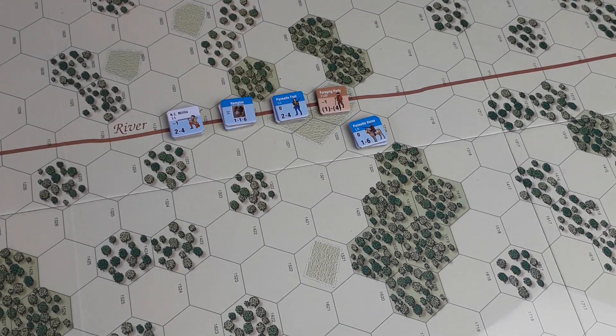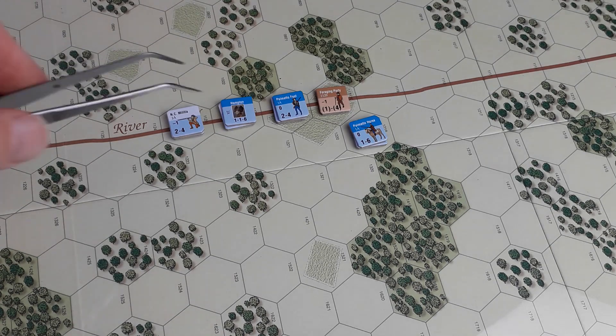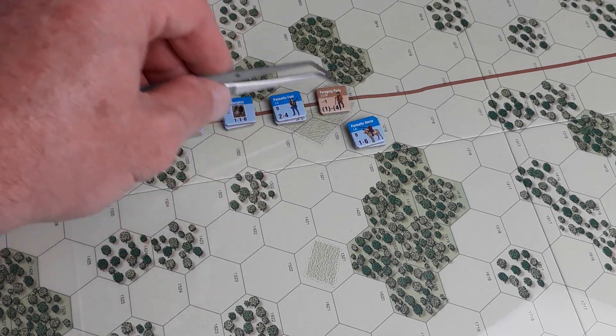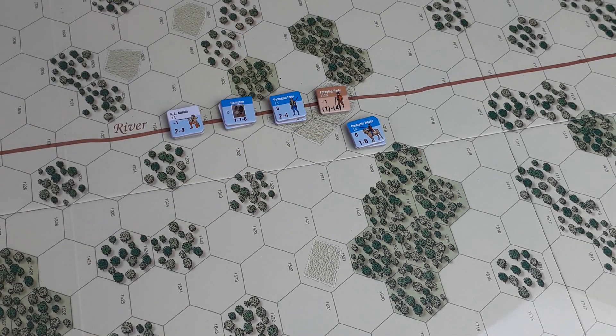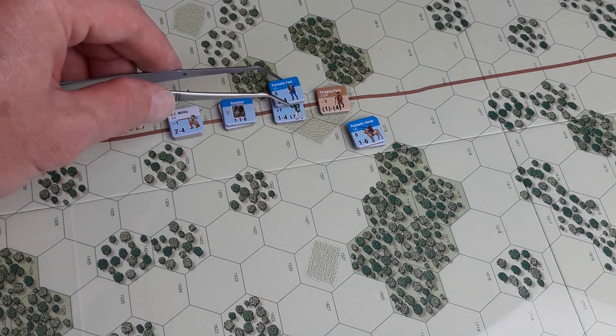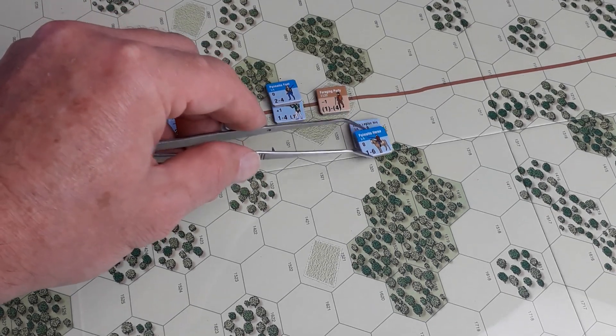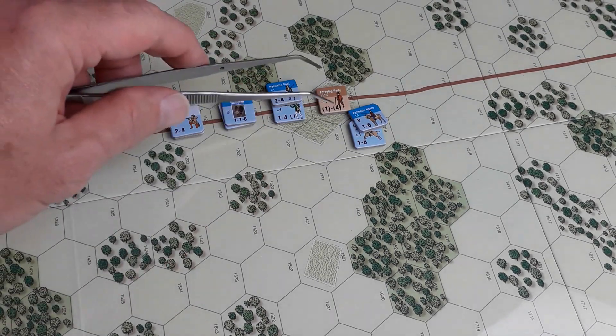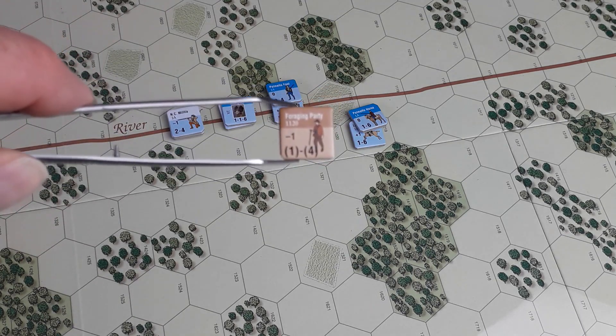In close combat, all friendly units have to attack the enemy units they are adjacent to. So I can't just attack with one unit — I have to attack with all of these because they're both adjacent. The first thing we do is work out the ratios. We look at the strength points and total them up. We've got three here, and one, two, three, four, five there. The foraging party have one.